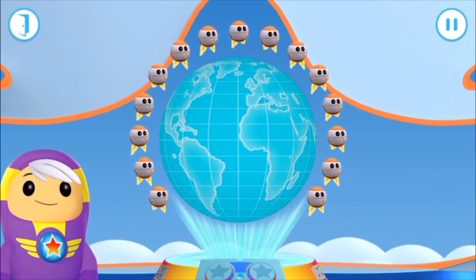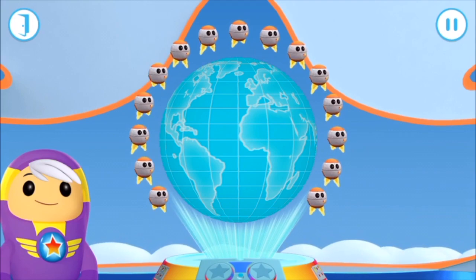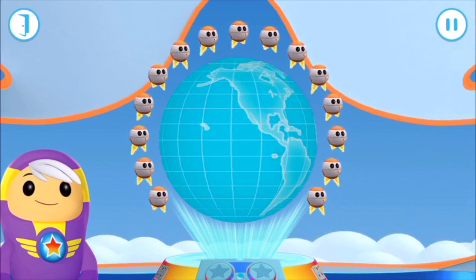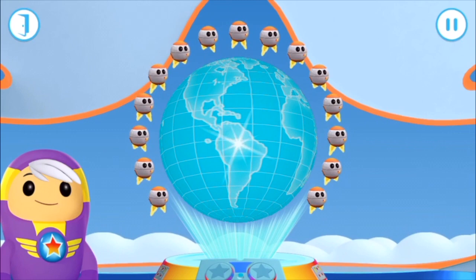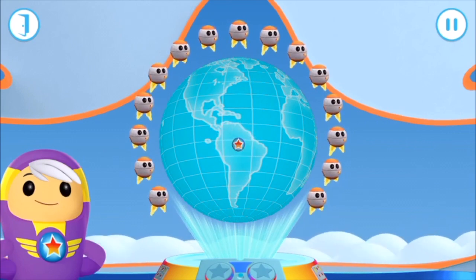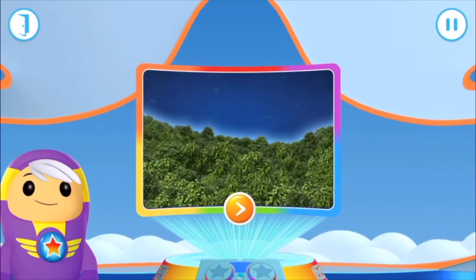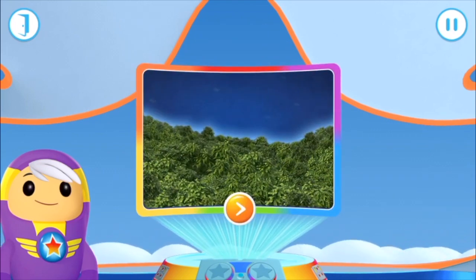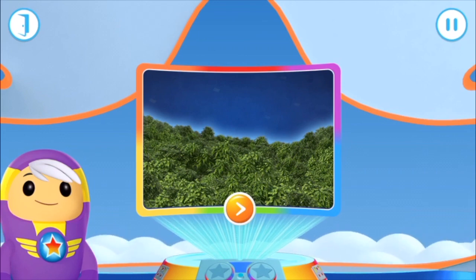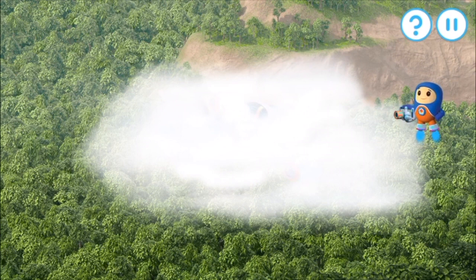Tap the globe to give it a spin. The Amazon Rainforest, South America. Funky facts! Forests with tall trees, hot weather, and lots of rain all year round are known as tropical rainforests. Grandmaster Glitch has covered the Amazon Rainforest in mist.